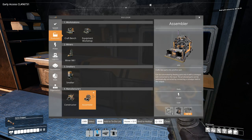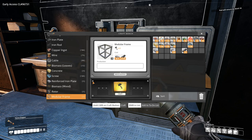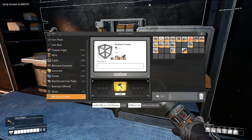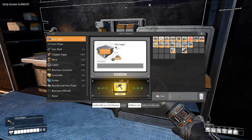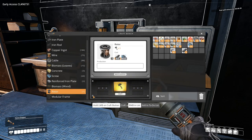What did I need for it? Four rotors and three modular frames — which means I need to make three more of those. One, two, three. And one more batch of screws. Another rotor which needs another rod. That's why you automate — because there's so many different recipes and processes you have to do.